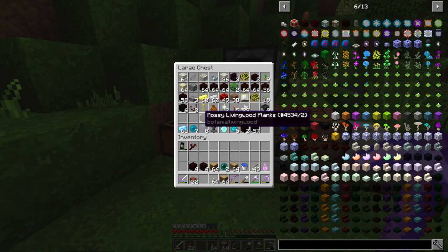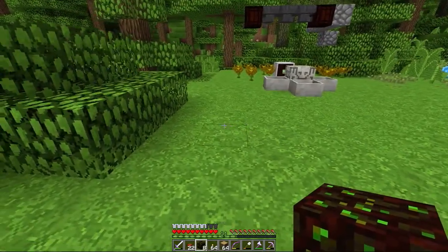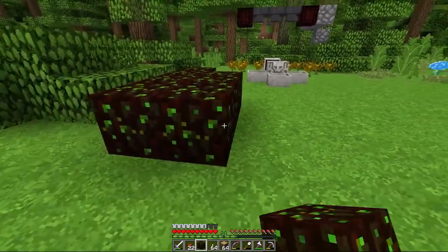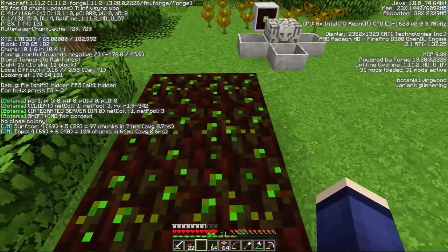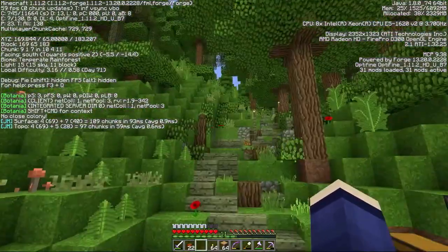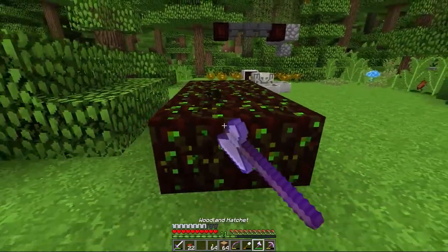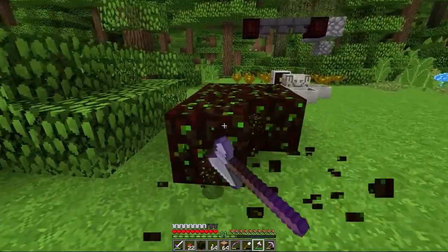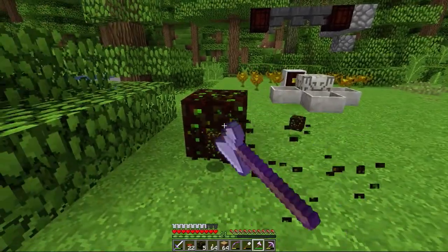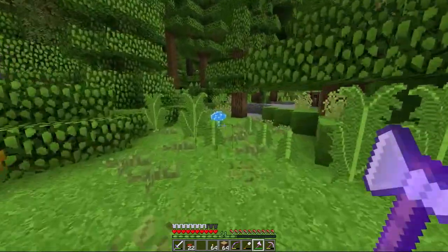I'm itching to build something in the world - we haven't built anything yet because we've been exploring. Check out the glimmering living wood block - you mix glowstone with the block itself and it gives a light level of 11. It's probably got a faint glow at night. It's a pretty rad block, though I don't think we can make slabs out of it.